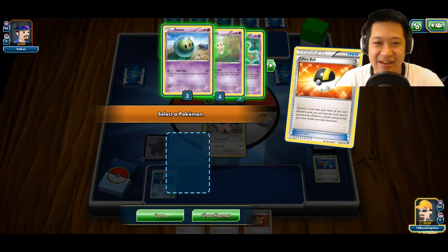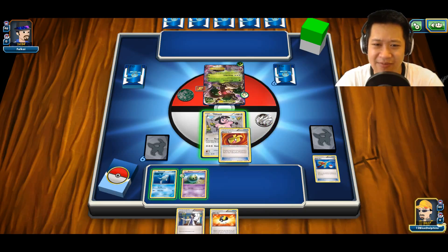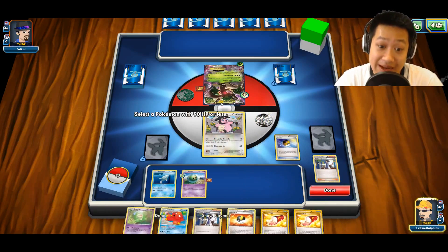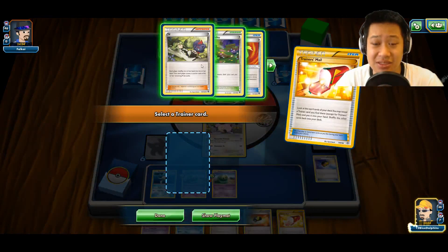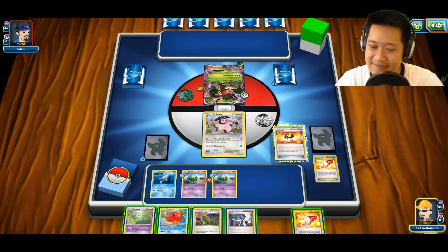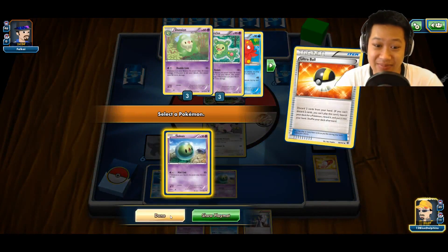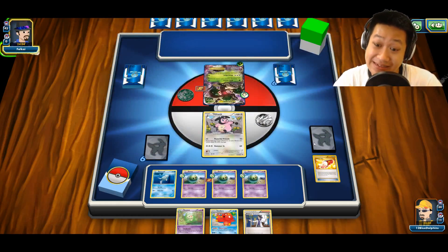Ultra balls are always tough to play but I need Solosis and I need to maximize my card draws potential. Let's give the energy to Solosis and play Sycamore — losing an ultra ball is nothing. We need as many Solosis down on our first turn as possible. Unfortunately one of them is prized so my damage is going to be limited to 160, which is not enough. I need the Dimension Valley too.